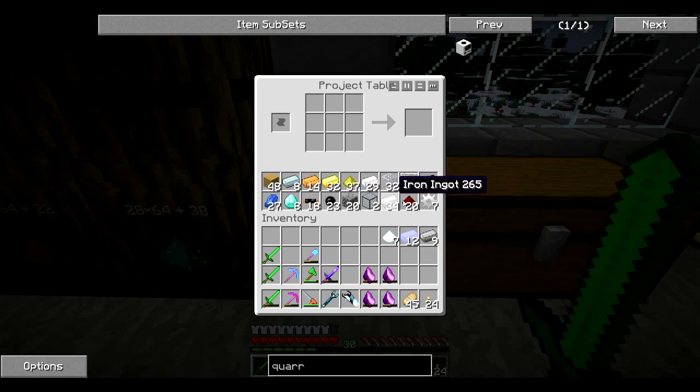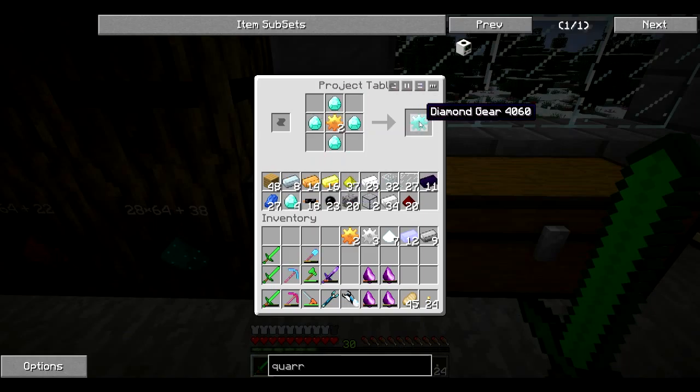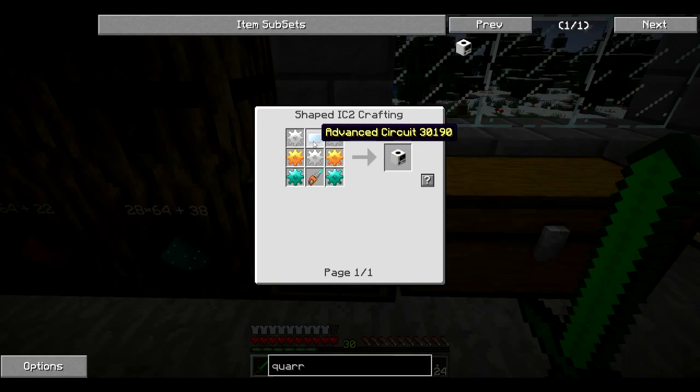This is where it gets tricky. We need three iron gears, so the other four become gold gears — one, two, three, four. We put gold around the same way we did with iron and you get a gold gear. Note that it can only be done on an iron gear; you can't put gold around a stone gear. We also need two diamond gears — you put diamonds around the gold gear and you get a diamond gear, so now we have two of those. We have all the gears we need.